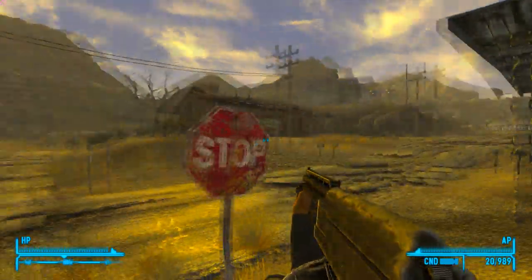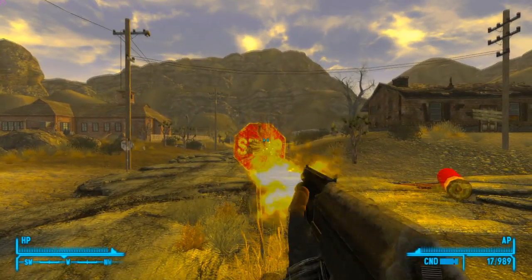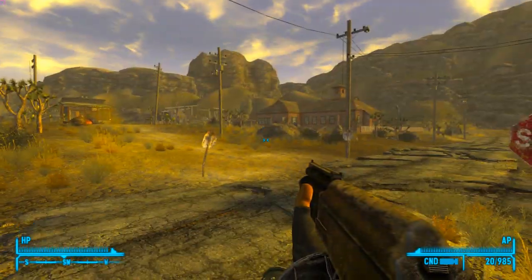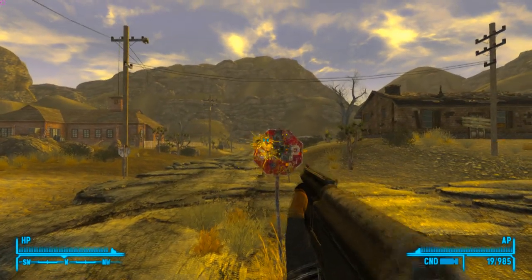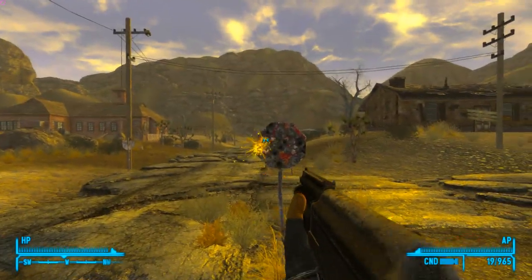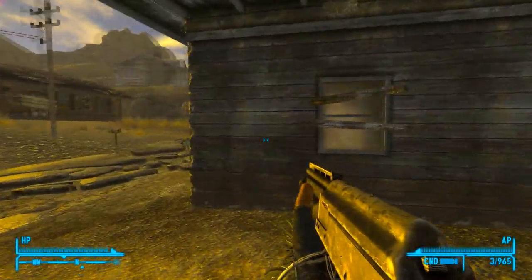Let's fire some rounds at the stop sign and just see — okay, so freaking awesome. Let's reload — reload is good. Now this Saiga in real life is fully automatic, so let's fully automate this thing. 20 round magazines are just ridiculous. Fire rate is really good.